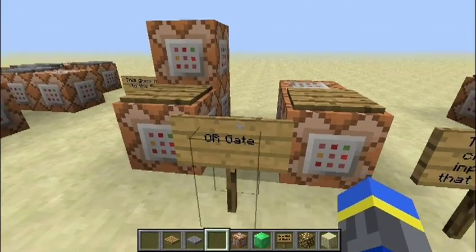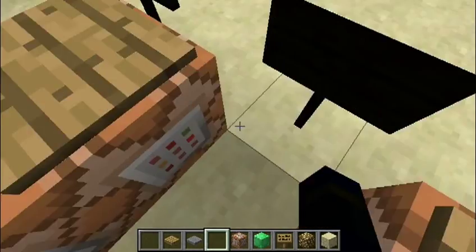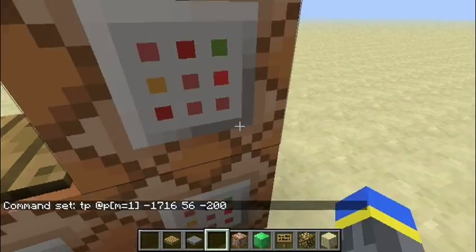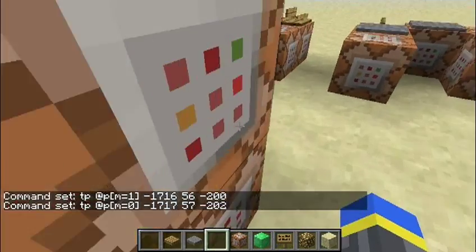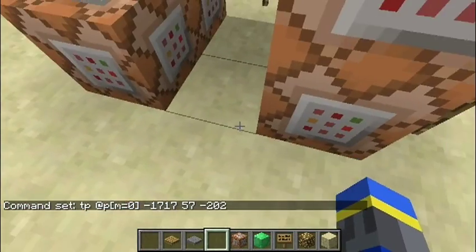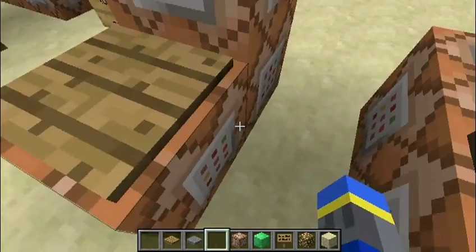This is the OR gate. It checks to see if either of the inputs is 1. First, it checks to see if this input is 1. If it is, then it teleports you to here, which is the output. And if it's not, then it teleports the player to the second input, which then teleports to the output — because if it's 0 then the output would be 0, and if it's 1 then the output would be 1, because this one is already 0.